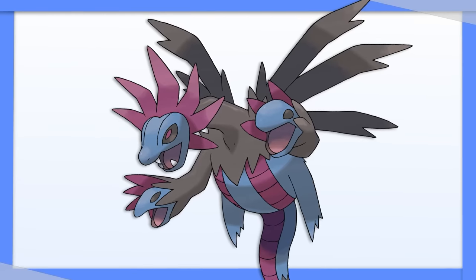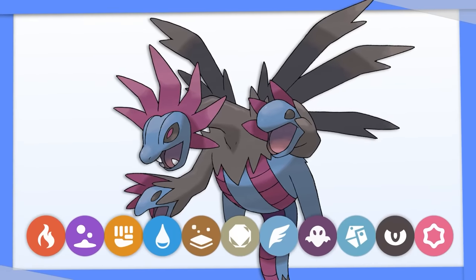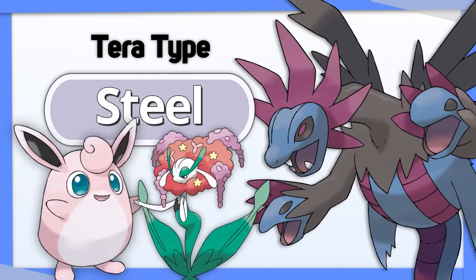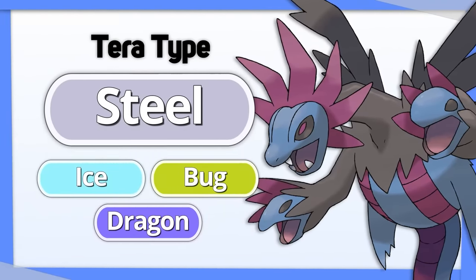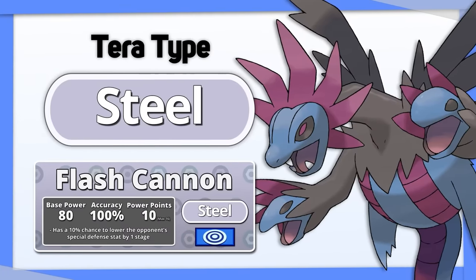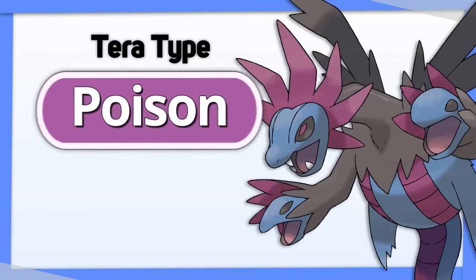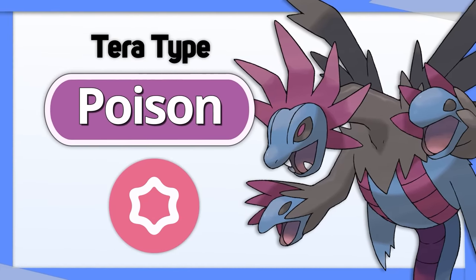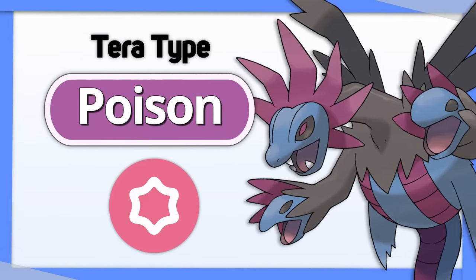Hydreigon is a Pokemon with a ton of good options for Tera types, but I personally like Steel the best. It's the best type to use against Fairies, and it resists Dragon, Bug, and Ice. Hydreigon also learns Flash Cannon, meaning it isn't totally reliant on Tera Blast. Tera Poison is also surprisingly good here, making Psychic Hydreigon's only weakness, which its Dark type matches up well against.